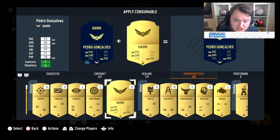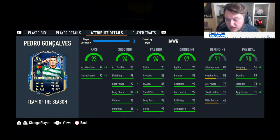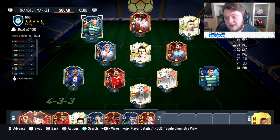With the hawk applied, it's plus 4 to pace up to 97, maxed out shot power at 99, 96 long shots, and a nice boost to strength up to 75, with 86 aggression. We're going to be playing him in the 4-1-2-2 narrow as the CAM. Let's get into a few games and see if this Pedro Gonzalez is worth a million coins - because god damn, he does look to be.